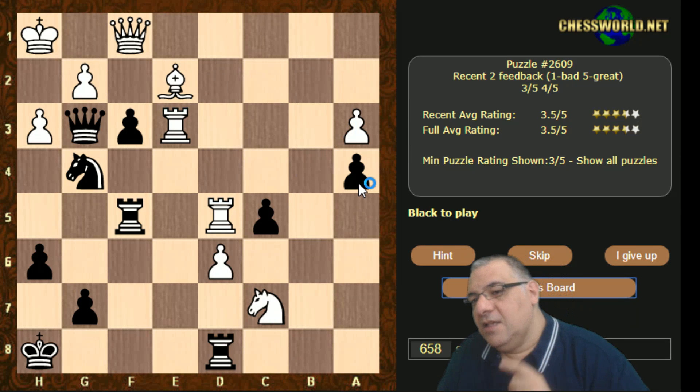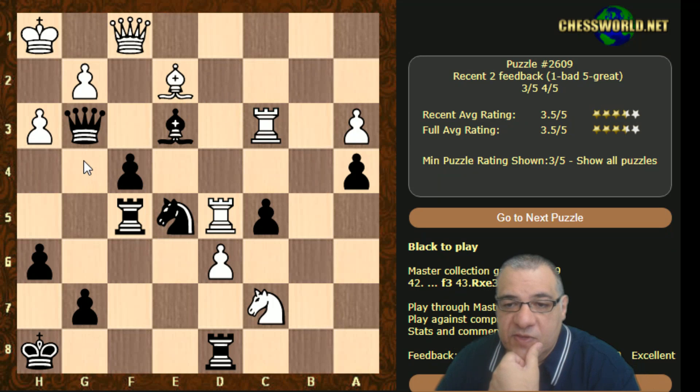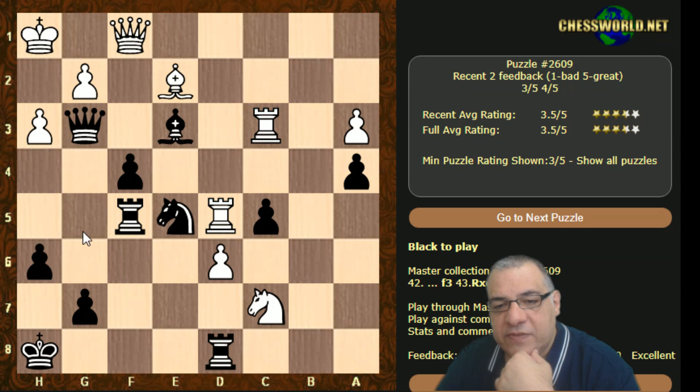That was pretty iterative, but the process was: identify tactical liabilities, look at forcing moves, see what they do, see what we need to do, and find how to break through. One of the breakthrough concepts was the idea that we could use Queen h4 check after h takes g — we don't have to use Rook h5. That was one of the key breakthrough concepts demonstrated here.